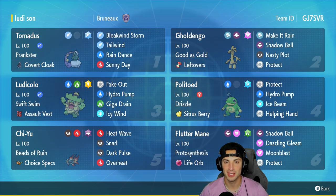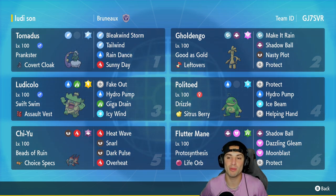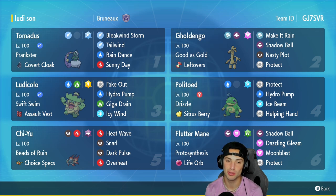The Ludicolo and Politoed Rain combo cannot get much better than that. Our first Pokemon for today's team preview is going to be Tornadus. Tornadus serves as the Prankster with the Cobra Cloak as its item, with Bleakwind Storm, Tailwind, Rain Dance to pair up with the Rain Pokemon, and Sunny Day to pair up with Chi-Yu and Flutter Mane.